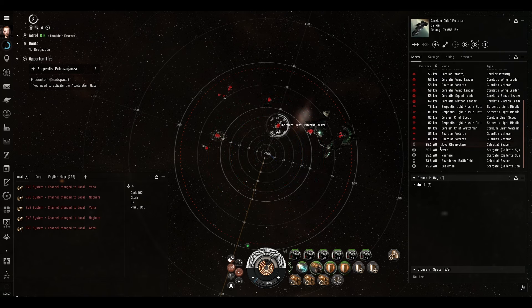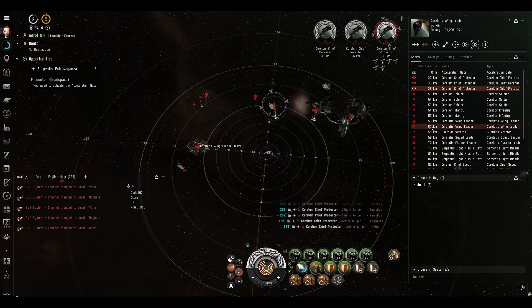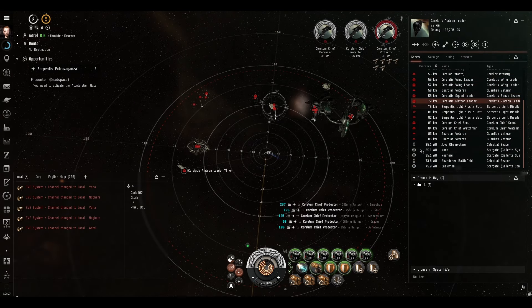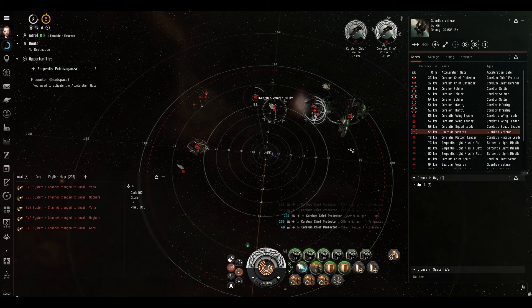We'll do everything in ascending order of distance. There are quite a few battlecruisers here - that's definitely a sign of a good level 3 mission. Most level 3 missions barely feature any kind of battlecruisers at all.